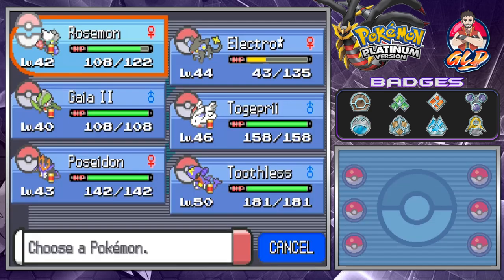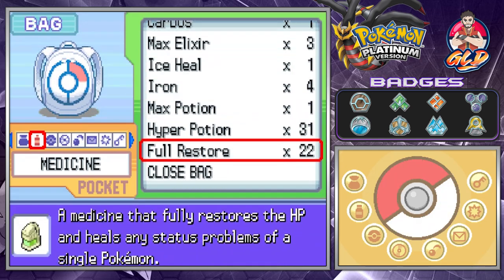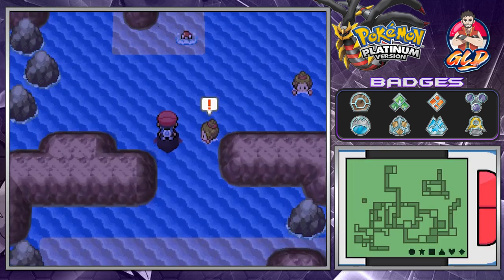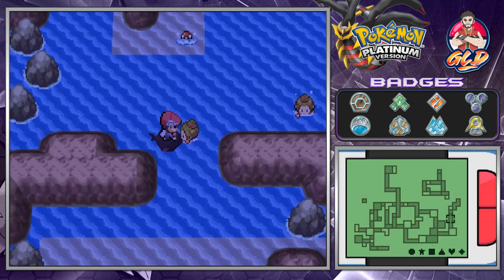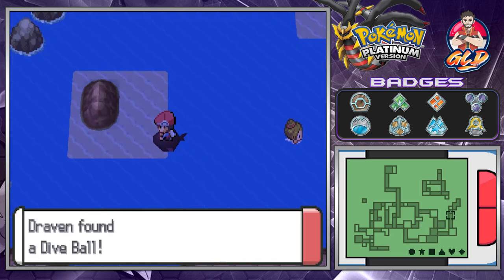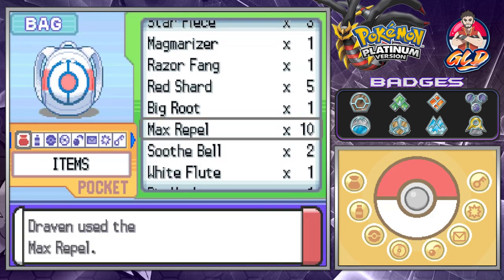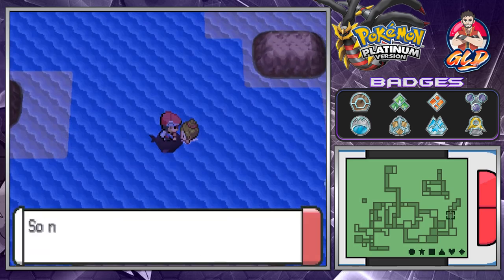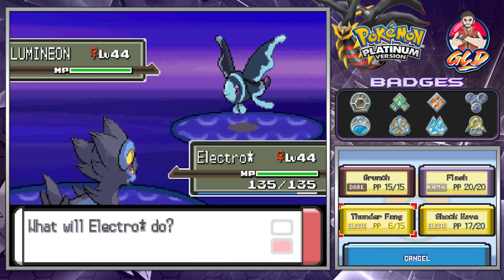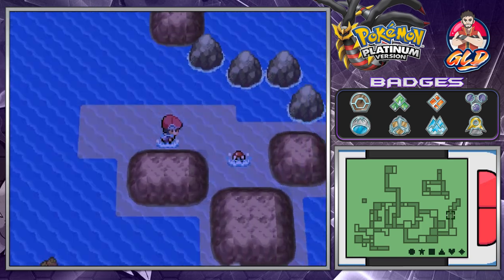Before we battle anybody, we probably should heal up our Pokemon just a little bit. Let's go right ahead and get this Hyper Potion. Let's move on to the next trainer — here comes Golduck going up against Rosemont, and we're increasing levels. We grabbed ourselves a Dive Ball. Let's use a Max Repel and switch to Electrostar. Here we are taking on Lumineon — going straight for a Thunder Fang. Electrostar grows to level 45, and we're putting in the work.